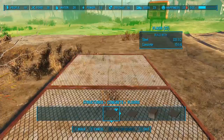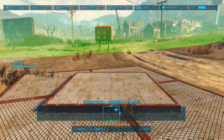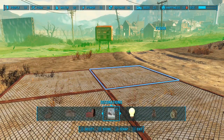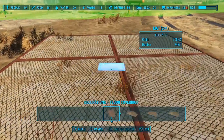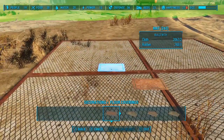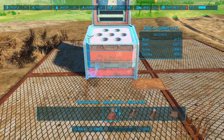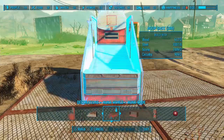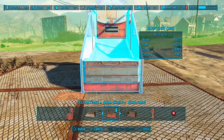You'll want to first create a flat ground to work on. Then choose and place a rug or mat from the decorations section. Then head over to the Nuka World decorations and grab the hoop shot. Place the hoop shot so that one of its corner legs is on the corner of the mat.